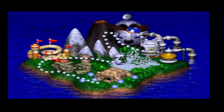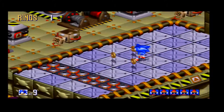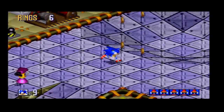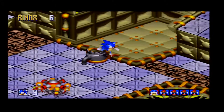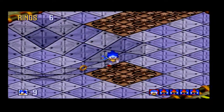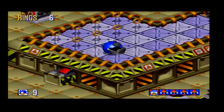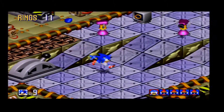Hello everyone and welcome back to the final part of Sonic 3D Flickies Island on the Sega Saturn. Today we're tackling Panic Puppet Zone, the final zone of the game and one of the most unique levels, because this is basically Dr. Eggman's base. Eggman hasn't had time to stuff his flickies into badniks, so all the flickies are located in corners of the zone in capsules, as opposed to being inside badniks.